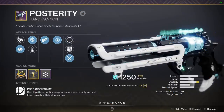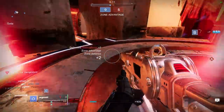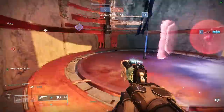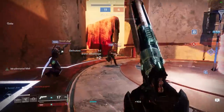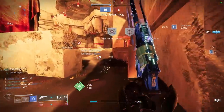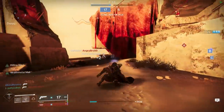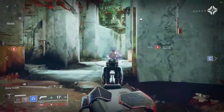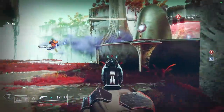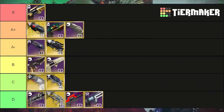Posterity is a hand cannon very similar to Nature of the Beast but from the Deep Stone Crypt raid. It comes with some nice perks like Rampage, but just as I mentioned, the 180 archetype is in a pretty bad spot. With this hand cannon in particular, the model jumps right in front of your enemy making it really hard to see your target. Posterity ranks no higher than the other 180s — they have the worst range, handling, and peek-shot ability of all hand cannons. For mouse and keyboard users, this one is definitely in D tier.